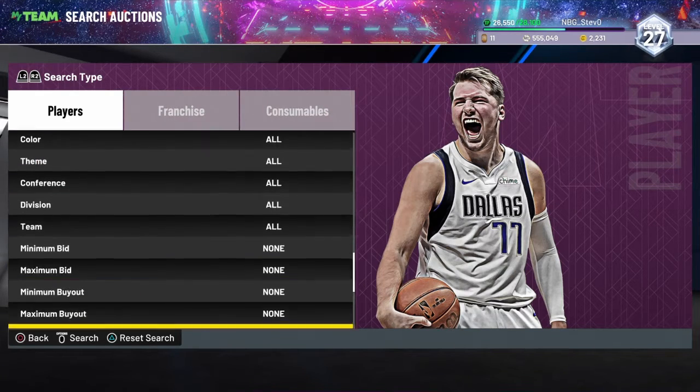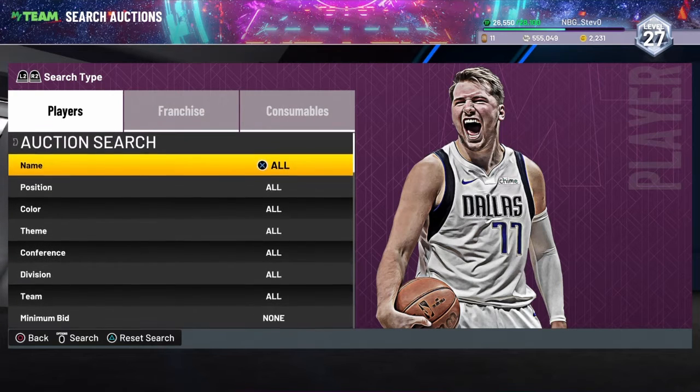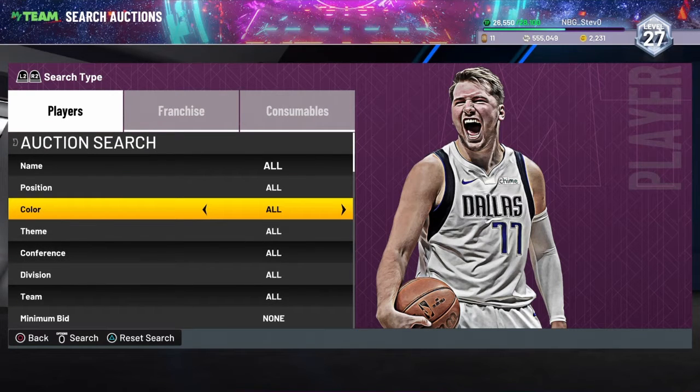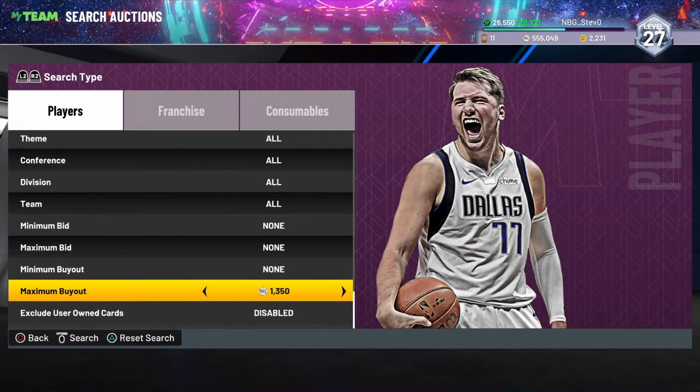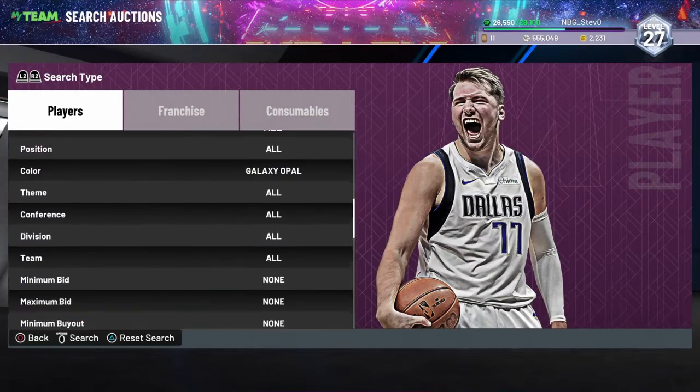We are going to start off with the budget filters. This first filter is going to be a Galaxy Opal Minimum Bio Filter. What you want to do is find the lowest, cheapest Galaxy Opal card, and then put it a certain amount under the Galaxy Opal price so it can be a snipe.